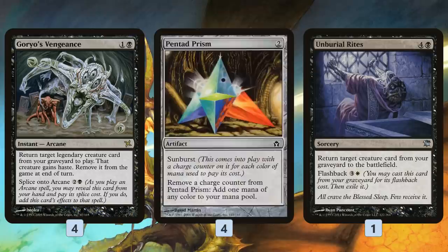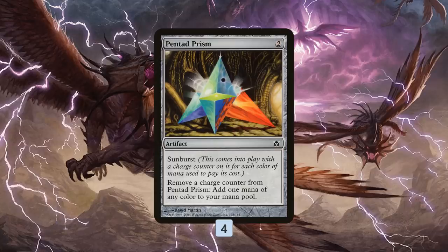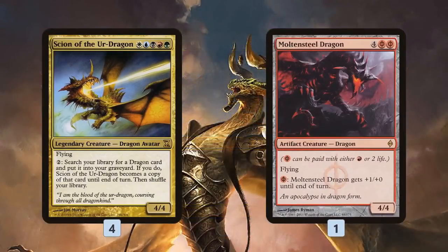Footsteps of the Goryo and Unburial Rites give us redundancy as backup reanimation spells. Pentad Prism helps us get to that six-mana sweet spot and also lets us ramp into our expensive dragons, giving us a chance to hard-cast them if we can't find reanimation or if opponents have graveyard hate. The main combo builds around Scion of the Urdragon — we can reanimate it or hard-cast it with Pentad Prism's help.